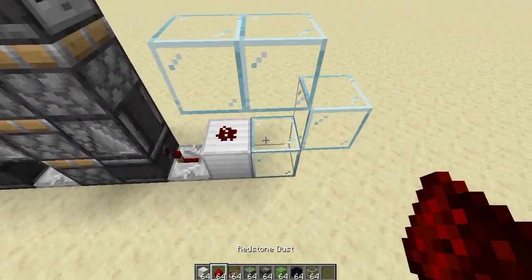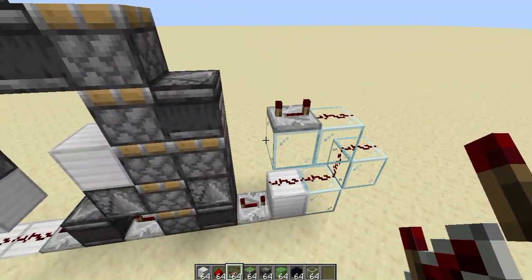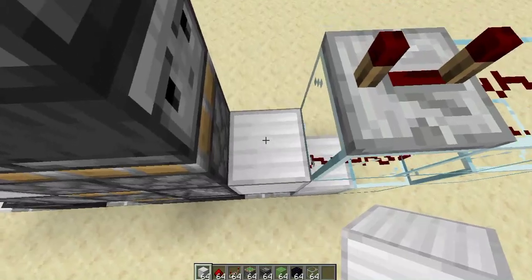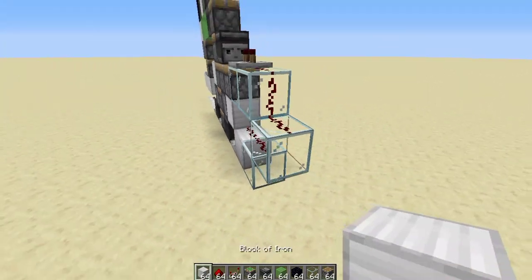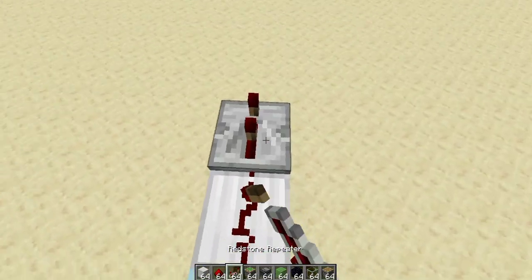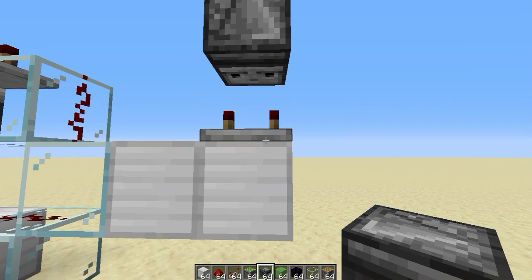Place redstone, redstone, redstone, redstone, redstone on the last glass block. Place a repeater at 4 ticks. Place an iron block here and a regular piston facing up. Then come off the end here, go redstone, repeater set to 4 ticks. Come up here and place an observer so its eyes are facing into the repeater.